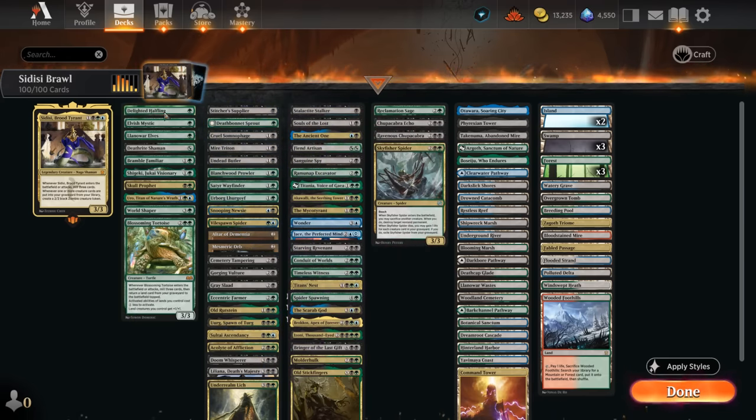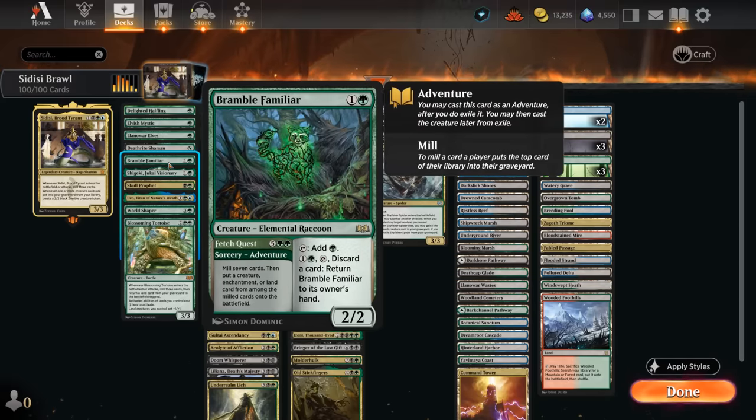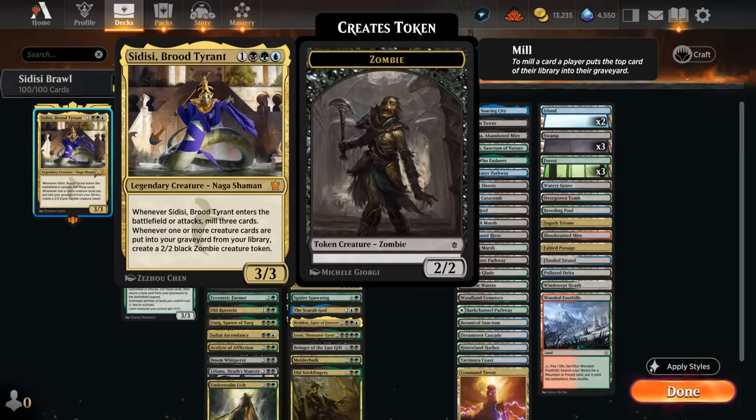Starting with mana acceleration: at one mana there's Halfling, Elvish Mystic, and Llanowar Elves for a small boost. Deathrite Shaman got a lot better with the Khans of Tarkir fetch lands — we're more likely to make mana, and with all the self-mill we'll usually have a land in the graveyard. At two mana there's Bramble Familiar, which can make mana or use its seven-mana adventure to mill additional cards. The Visionary can also ramp while putting more stuff in the graveyard.